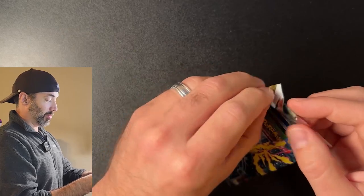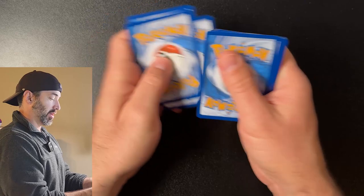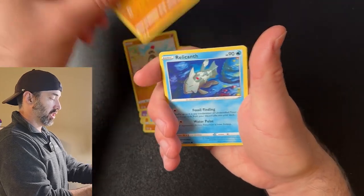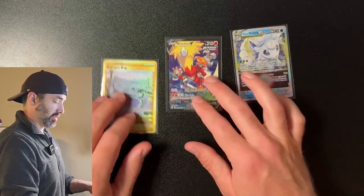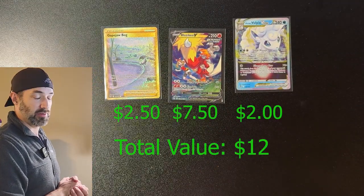I like to rhyme — I don't know why. Dr. Seuss was a big inspiration in my childhood, apparently. Energy, Meowstic, Glali, Sandygast, Halucha, Relincath, Rufflet, Vulpix, Durant. No last pack magic. But look at these hits we got, guys — three hits that are well worth what we paid for the ETB. So I'm excited for that.